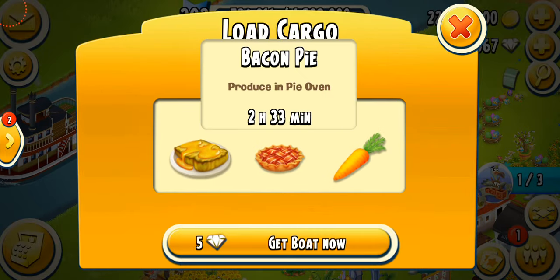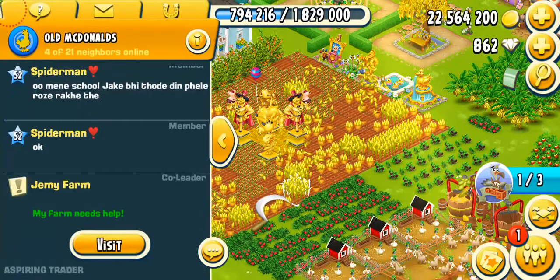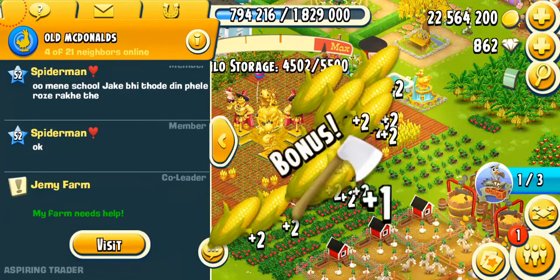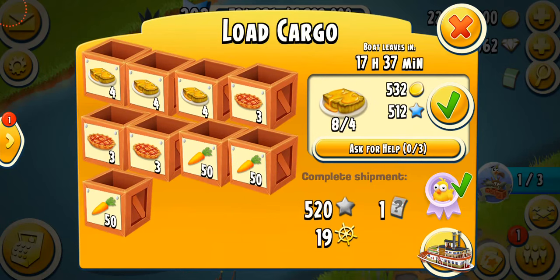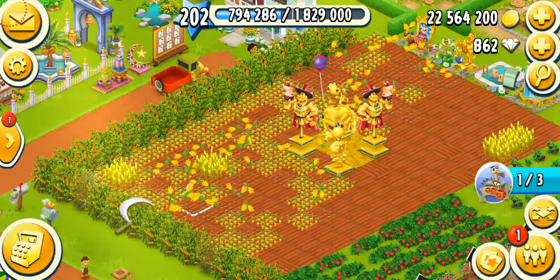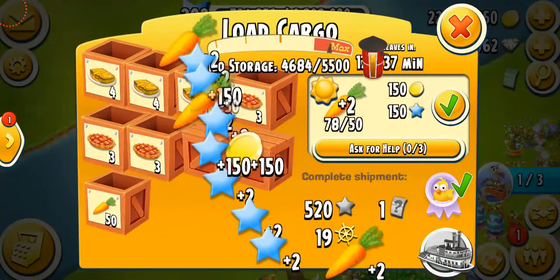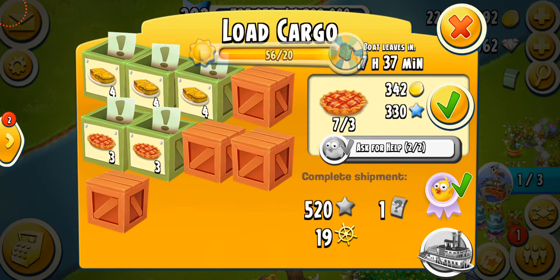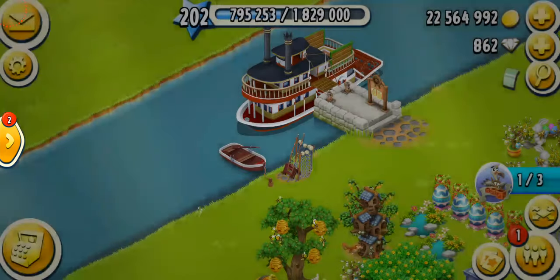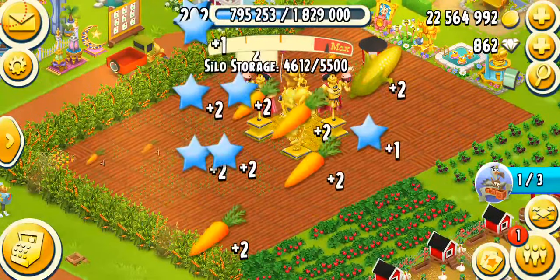That second boat seems a bit difficult — it's honey toast, carrots, and bacon pie. My carrots are going to be ready in about 10 seconds so I'm just going to harvest them. I'm going to harvest all the carrots and do the carrot crates because that's simple. I'm going to do one bacon crate and ask for help on all the other crates. Thanks to Farm Pass, I can ask for help on five crates in general plus one neighborhood help — a total of six, which is really cool. Let's harvest the leftover carrots and plant some more.